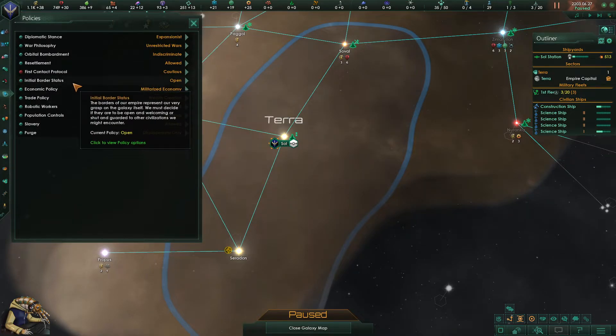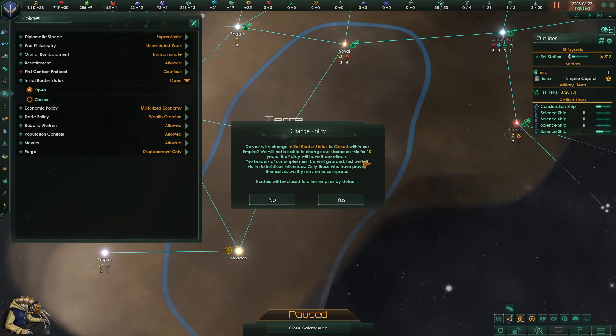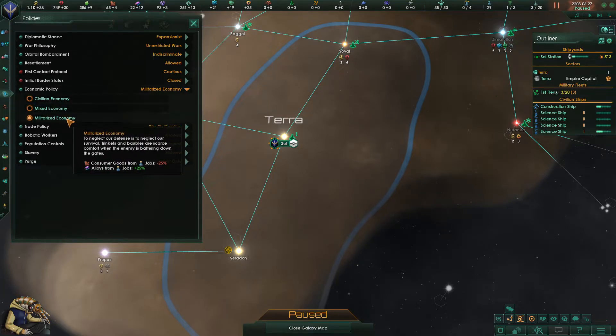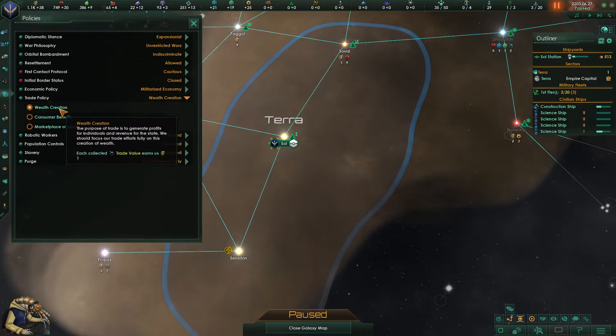First contact protocol — initial border status should be closed. The borders of our empire must be well guarded lest we fall victim to insidious influences — that's exactly the theme. Only those who have proven themselves worthy may enter our space. Economic policy — a militarized economy. Our populace may suffer, but we need to be prepared. We need to build ships and use everything in our power to survive this time.